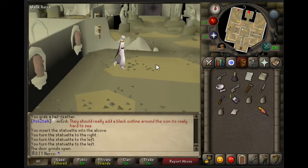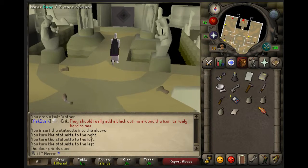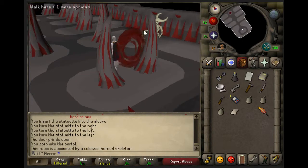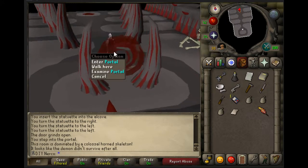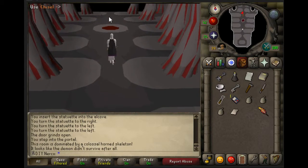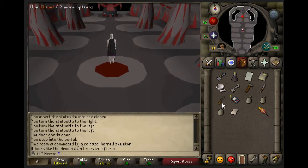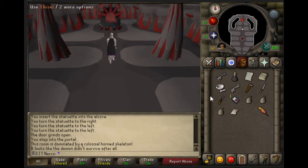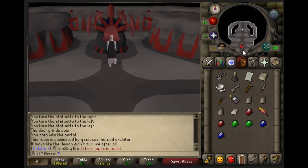Enter the door and you'll see a skeleton which didn't survive. First, use your Shizzle on the throne here and you'll have an extra reward. You'll need a hammer as well. That's a nice reward.